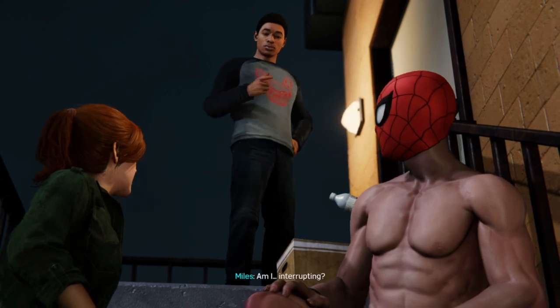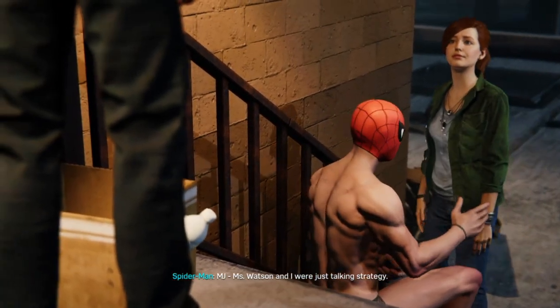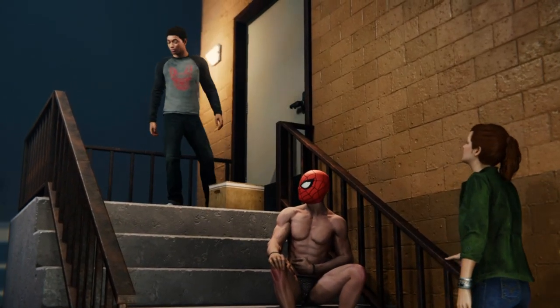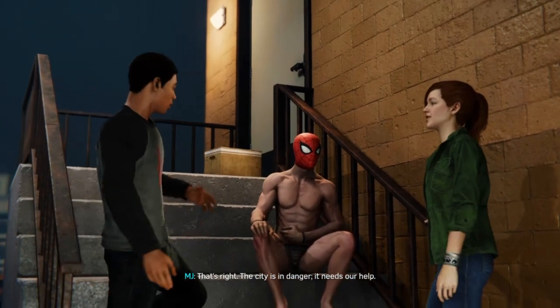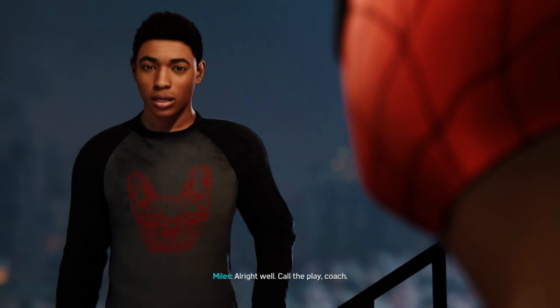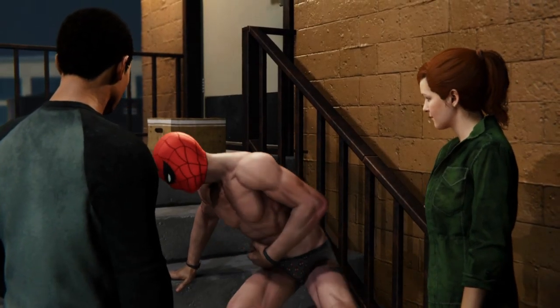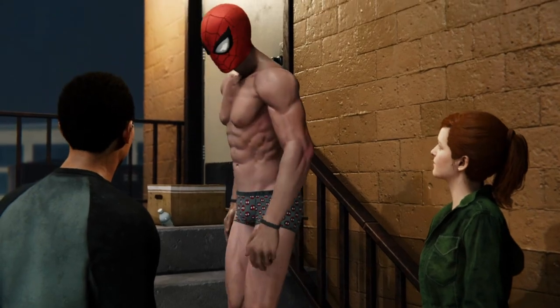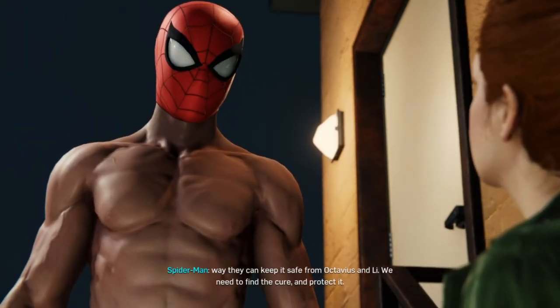Then Spider-Man does a secret yoga move that knocks the hair off of Mary Jane, and the glitches stop. Some cutscenes have similar glitches like that, some have random items show up like a boat, and some have dialogue overlap into an audio mess. There were even glitches where things spaz out — not characters but objects. Or objects aren't where they're supposed to be, like the phone in Spider-Man's hand. I don't know how he's texting Mary Jane right now, but I'm kind of jealous at his skills.